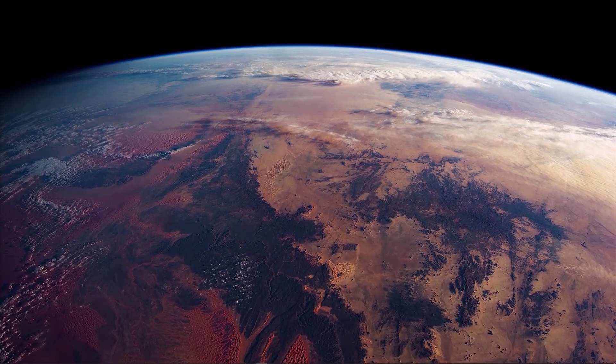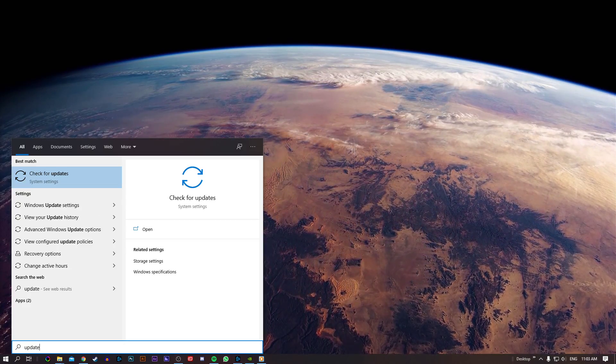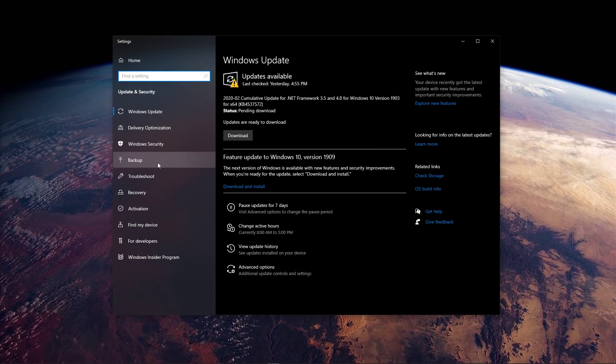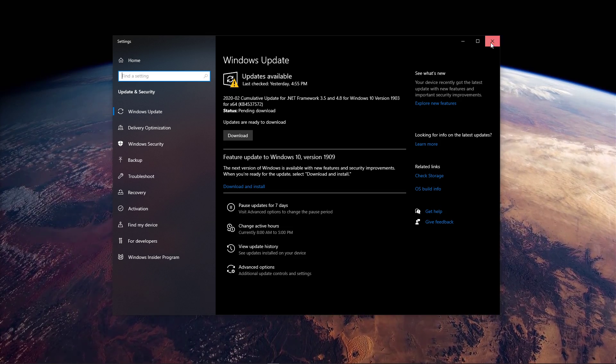Next, close the game and make sure that you're running the latest update for your OS and the latest GPU drivers. Search for Update and hit Enter to open up the Windows Update System settings. Here, select to check for updates or download and install the latest update.